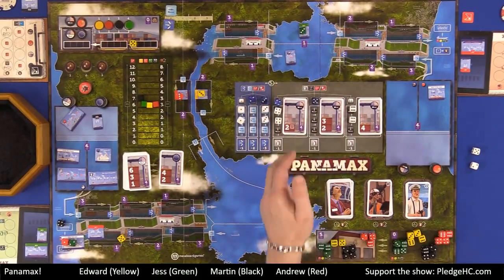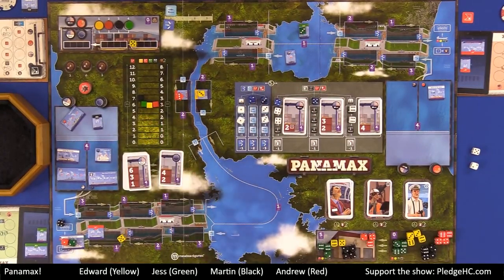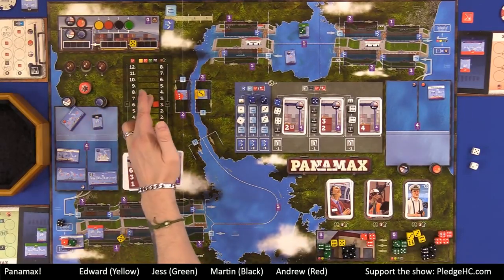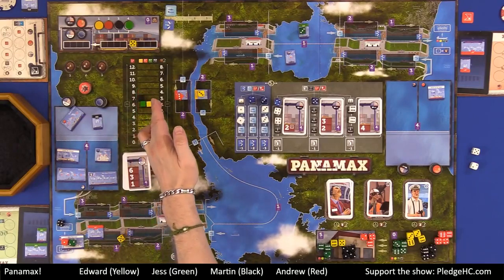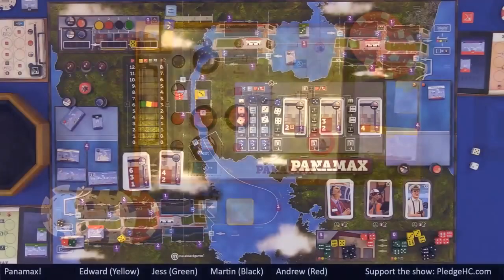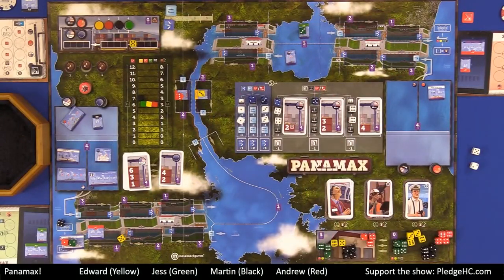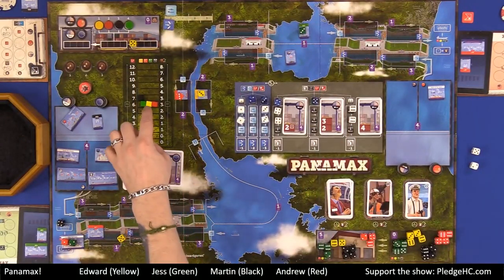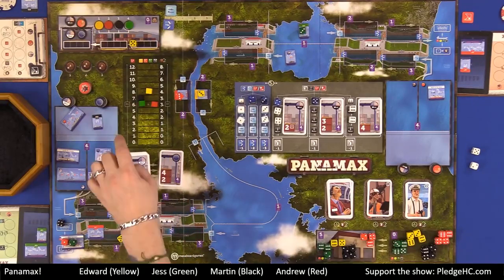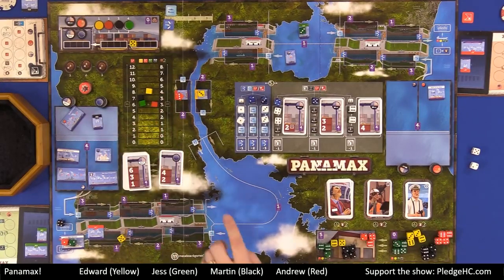The other options are the same on both sides. You may either buy one share of any company stock at your own personal money, and if you do, you boost that company's value by one slot. Or instead of that, you may boost the value of your own company by two spots, which is awesome because it's going to pay out at the end of the game. However, that means higher dividends, which can be a mixed bag. That's executive dice.